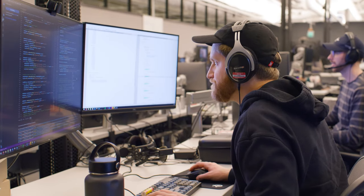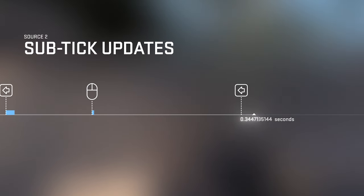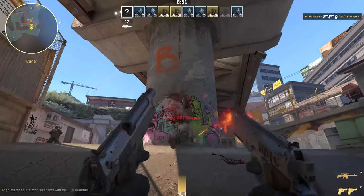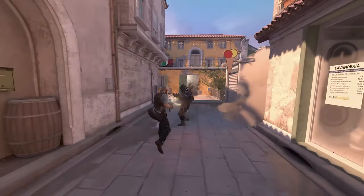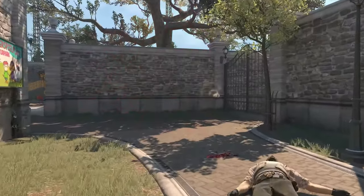That's why with Counter-Strike 2, we're introducing sub-tick updates. Now the tick rate no longer matters for moving and shooting, so the server will know the exact moment you fired your shot, jumped your jump, or peaked your peak. And the server will calculate your precise actions between ticks. So what you see is what you get.